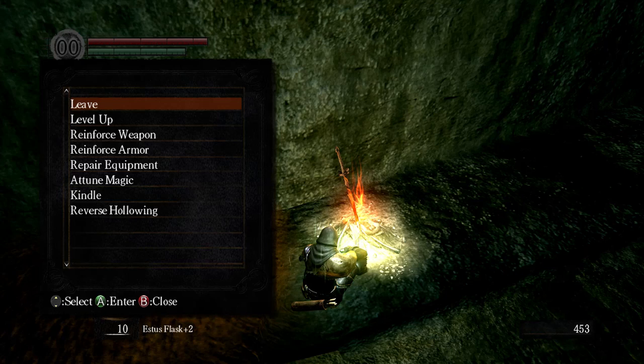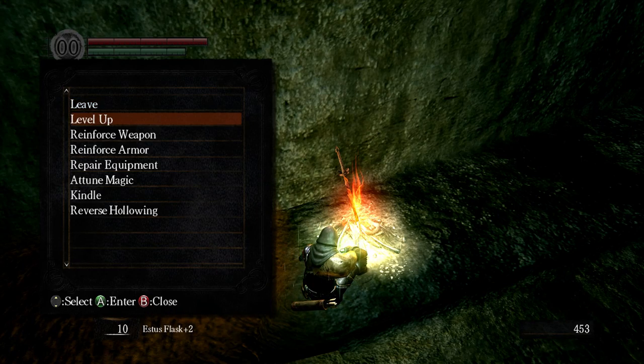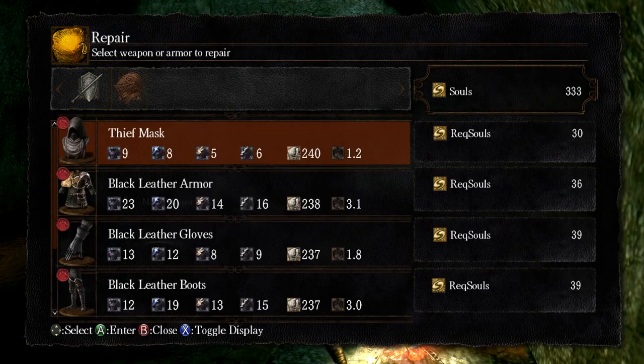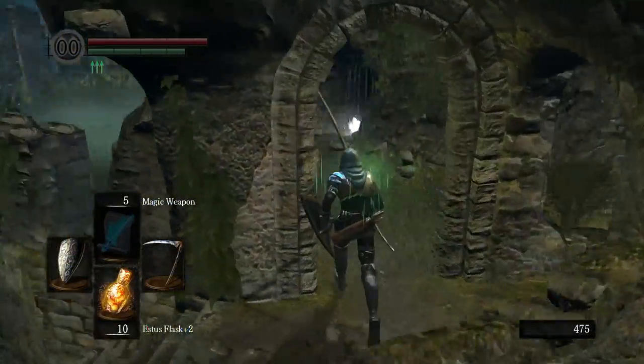A nice little side of that run is that it's right next to this bonfire, which I'll always kindle for the boss. So it's just an extra little reason to kindle this bonfire, because then you can do the run and use Estus as much as you like. Anyway, we did pick up quite a bit of experience there, which I'll probably just shove into dex. And we can finally reinforce up to plus ten the scythe — thing would do so much damage now. Now is the time for me to do a quick run up to Firelink Shrine, and I'll meet you there.